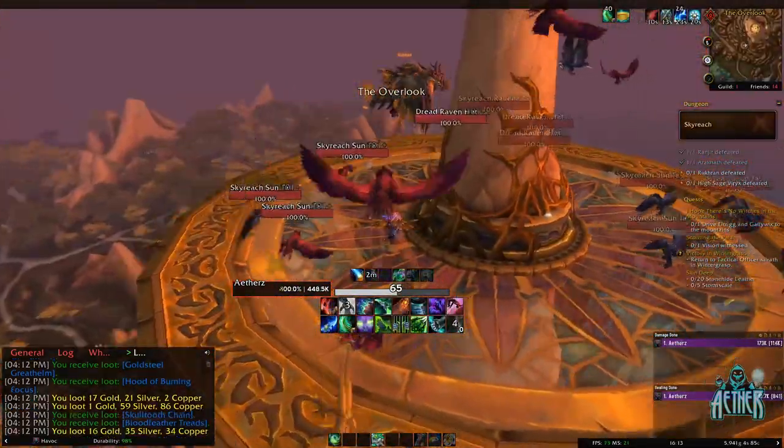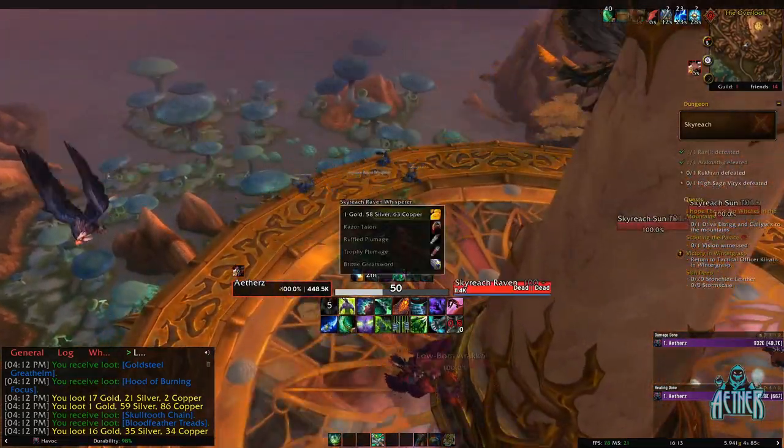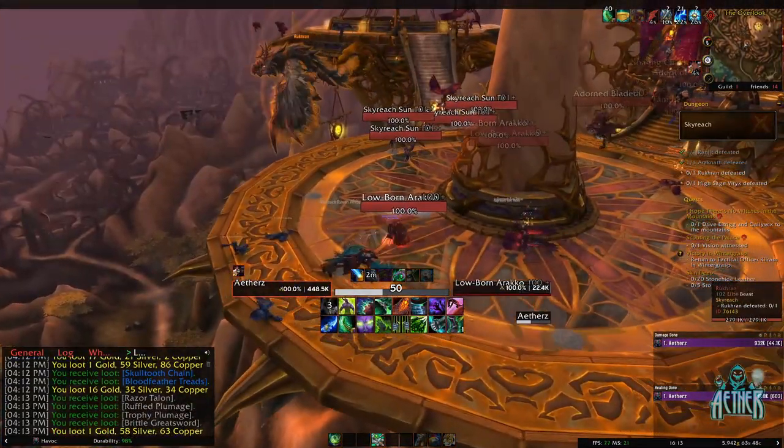Next, you'll want to kill all the mobs around the pillar in front of the third boss, whilst line of sighting all the stragglers from before, while you wait for the boss to be attackable.